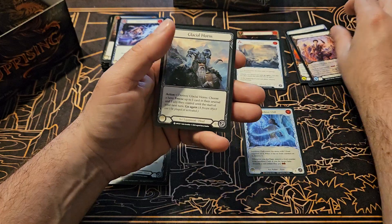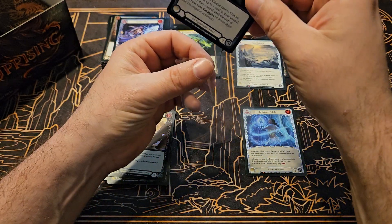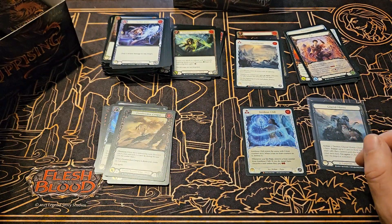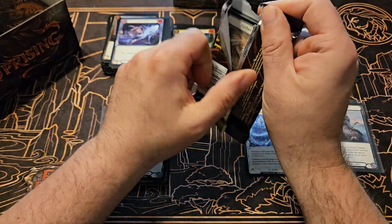And there's Glacial Horns — that's our first cold foil in the box. Almost bent that thing. It's a common cold foil, so if there were something more I'd be really worried, but we'll see how it changes the game.